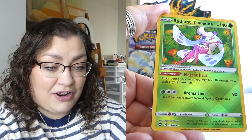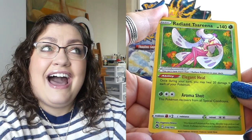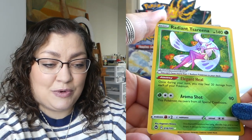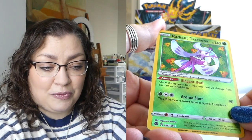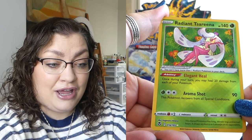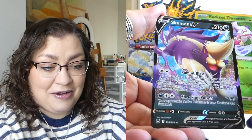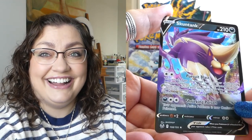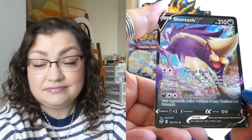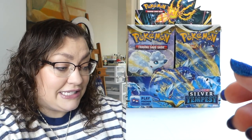Right off the bat we've got a Radiant card. Is there two or three Radiants in this set? I actually don't know. But this one — I feel like I have seen this card. Either way, really pretty looking. I really like that. I love these Radiant cards in general. Radiant Serena looks really nice. And then a V card — wow, what a start with a skunk. I hope this box isn't going to be skunky. We started off with a double banger, so this pleases me greatly.